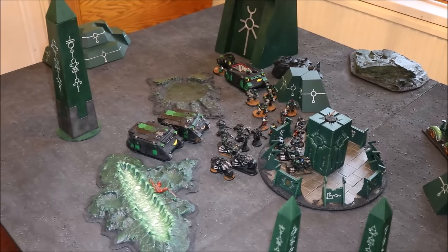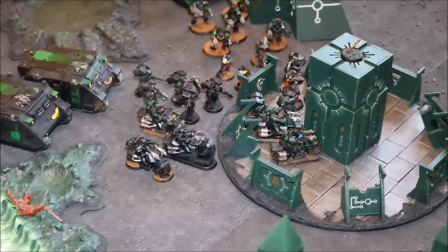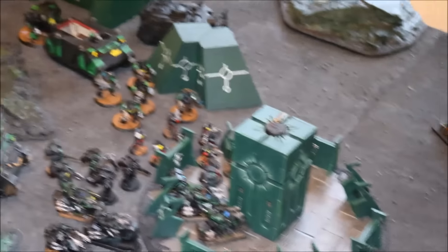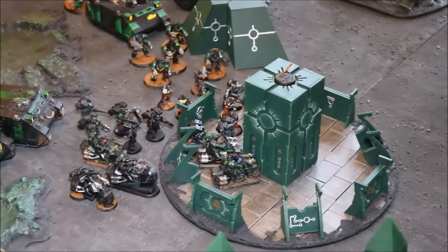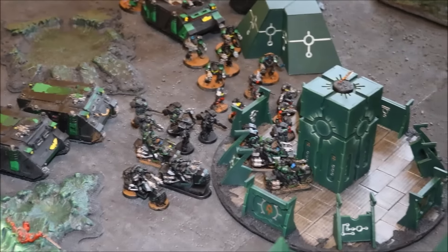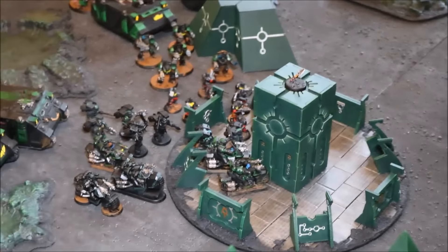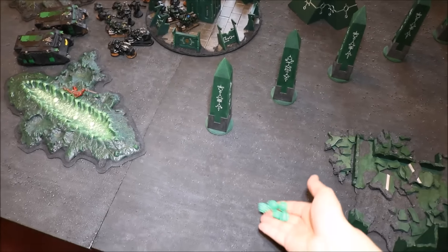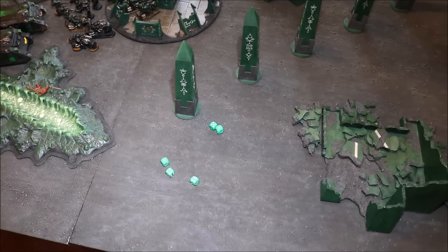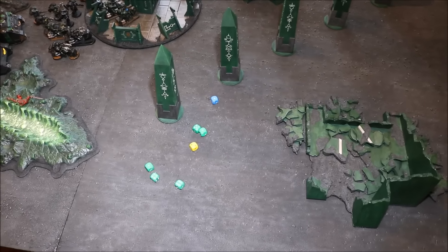Turn 2 for the Space Marines: they moved and ran. The biker squad got into base contact — one bike did die from a dangerous terrain check. The scouts also made base contact, and the jump pack guys moved and ran onto the objective. Three units are now holding it. However, having just read the rules, they have to wait a whole turn on the objective before rolling a 5 or 6 to pick it up. Time for Necron reserves.